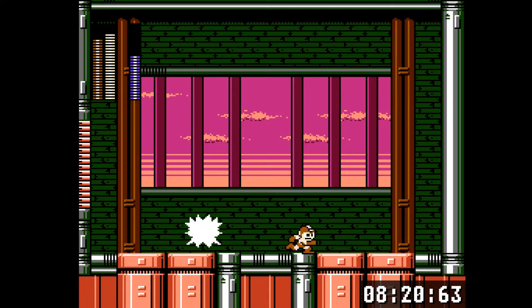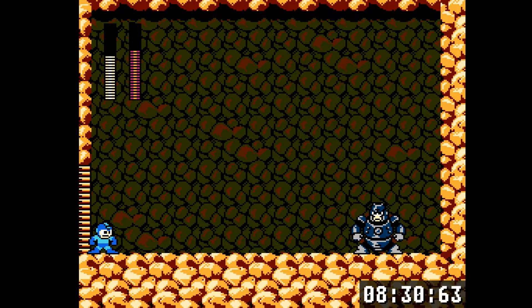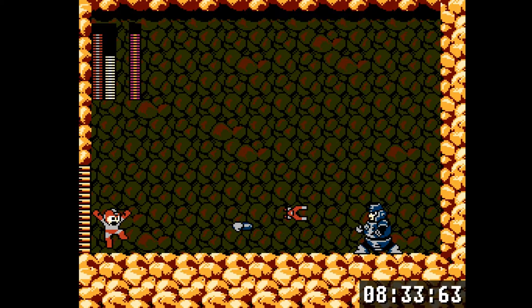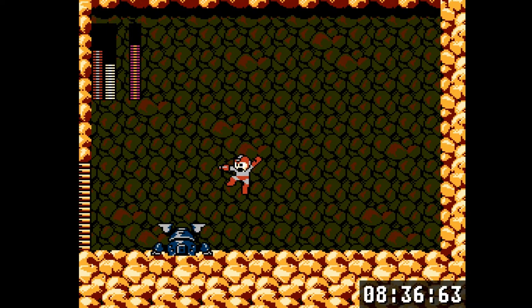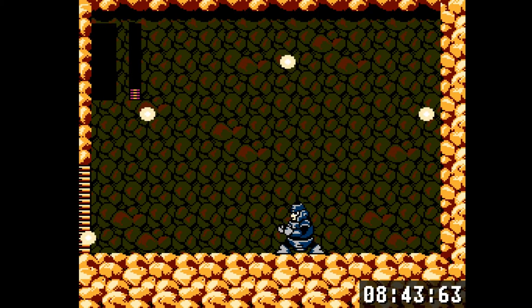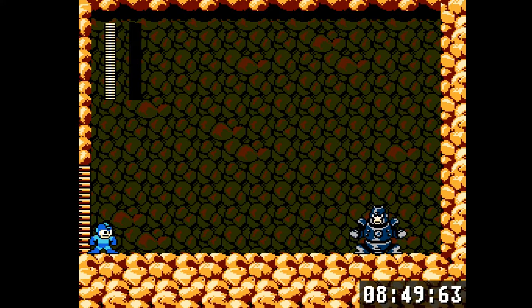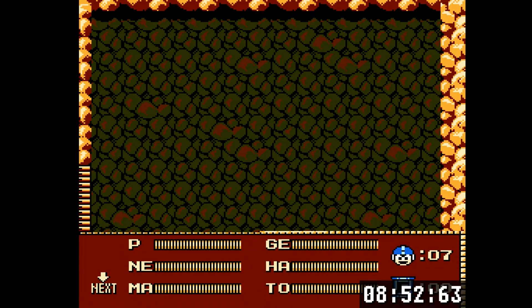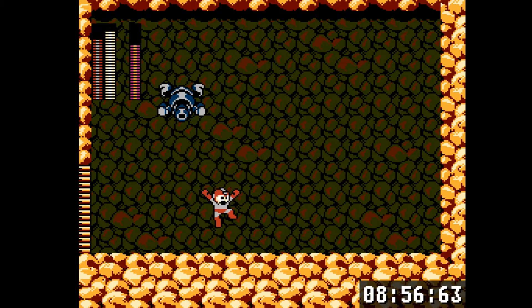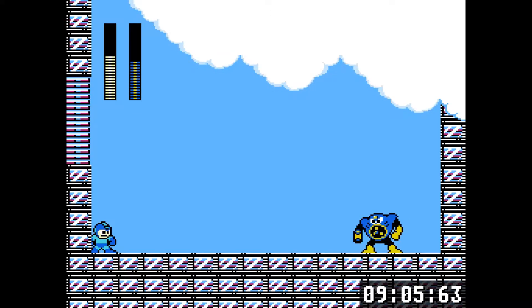Yamato Man is weak to the Tomahawk - he's got a pretty fun pattern but dodging all these spearheads is pretty tough. He dies pretty quick to his weakness. Hard Man is weak to the Magnet Missile. This is another boss you can't really spam against because if you try to spam too hard you'll waste all your ammo. His stomp freezes you on screen, and if he actually hits you with his body you'll be frozen in his hitbox and take a second hit. Magnet Missile just comes out so fast it's easy to spam, but most of those shots won't do damage.